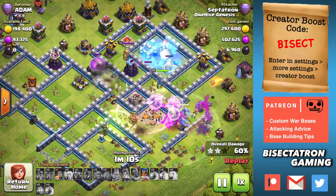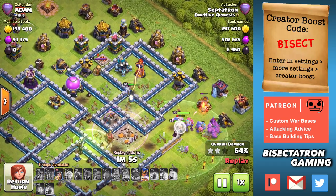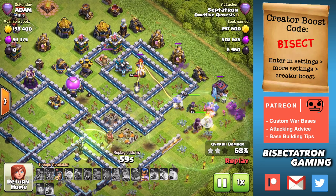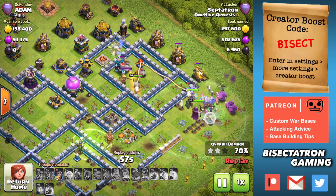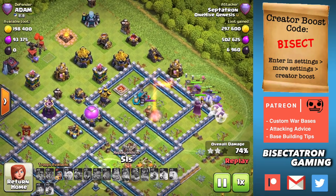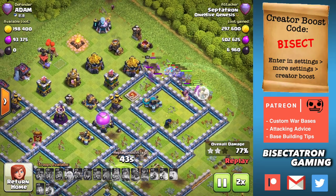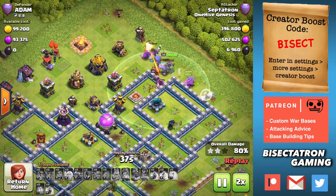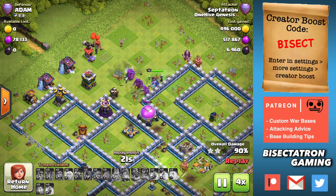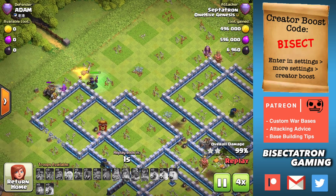Everything pushing through, we have the royal champ. I like dropping the royal champ a little delayed — not with everything — to kind of help keep everything in the base, especially on ring bases. The champ is a great funneler. She'll help take out defenses that keep your main push going into the core, and she can also take out the side of the base and help wrap it up. There are lots of different uses for the royal champ, so I like to wait on her and see where she's best used, because towards the end of the attack is when she's really at her most powerful.